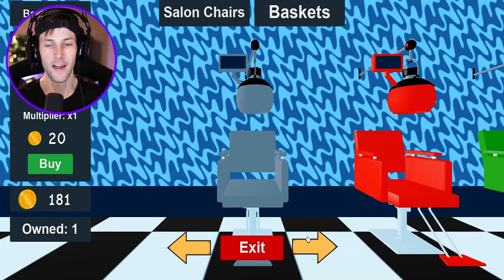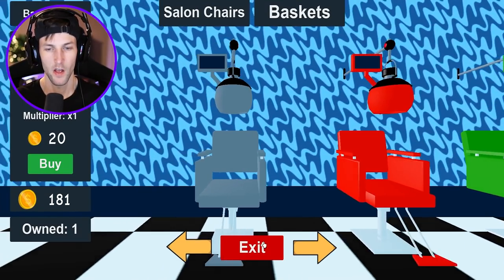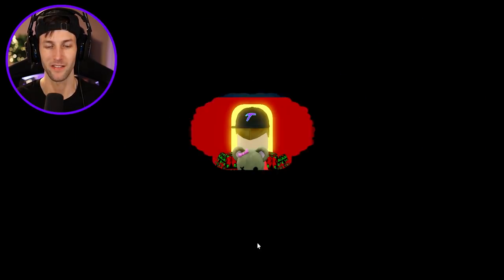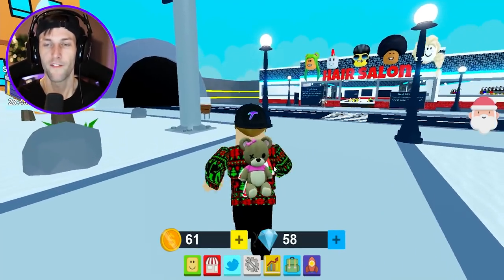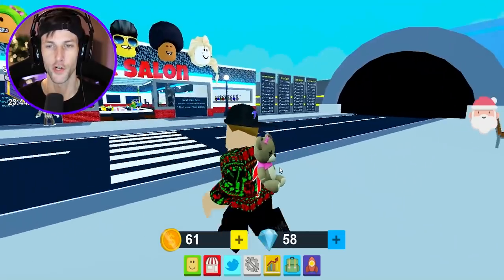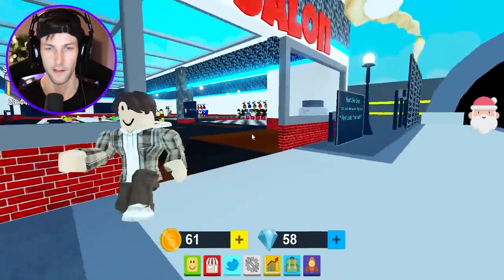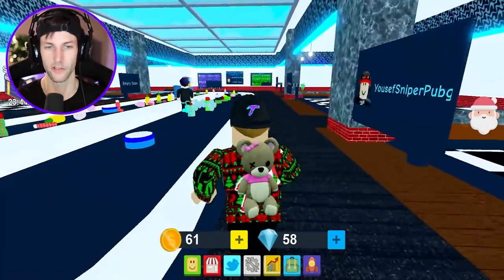Yeah, we got a new haircut. 181 coins. I think we need maybe like five or six. So let's just buy a bunch of these, dude. I don't even know exactly how many we need. I'm gonna buy seven. That might be a little bit too much, but it's okay. We can have extra chairs for the future. What's this guy doing? Bro, were you just like sniffing the board? He put his whole face up against the board. I think he was licking it.